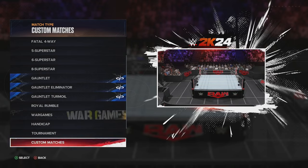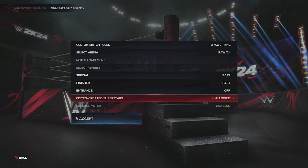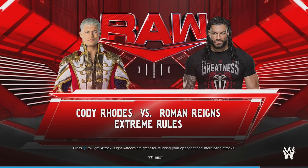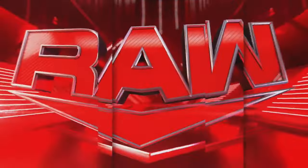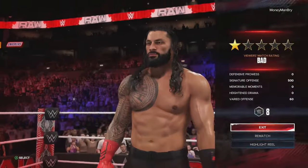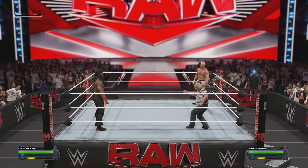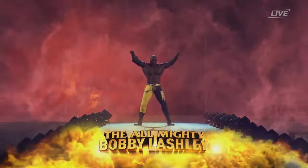Now let me show you the other match type, which is basically a promo — the in-ring brawl. Once again, make sure everything is on fast with special and finisher, because you want these to end fast. For this one, I gave a finisher because you want to end it as fast as possible. You can either give a finisher or not, but I usually do the finisher just to end it quickly. It's not a real match — it's something that just clicks and you continue.